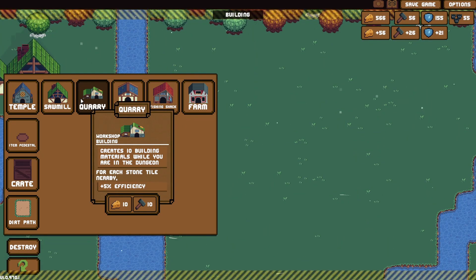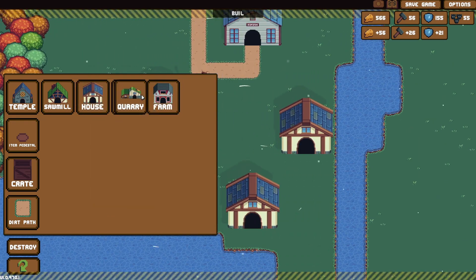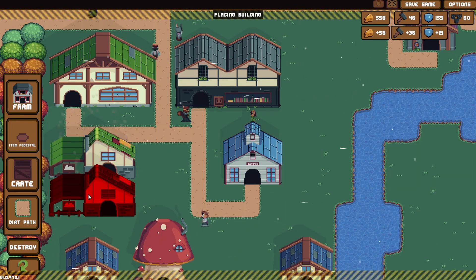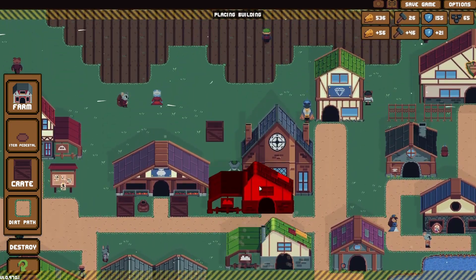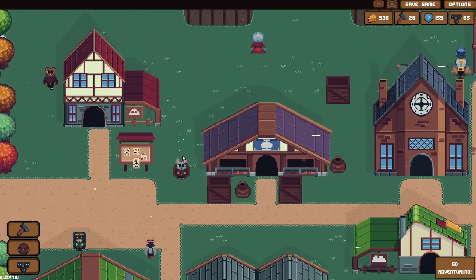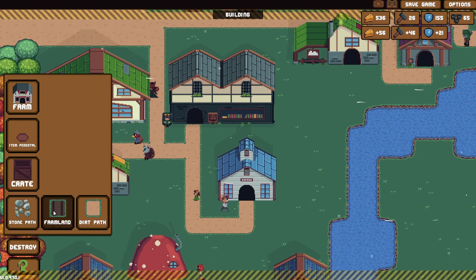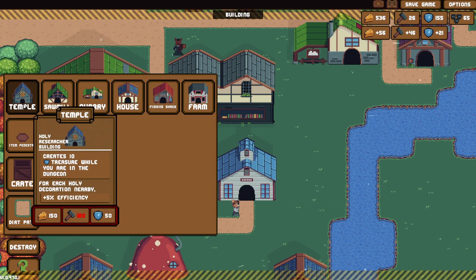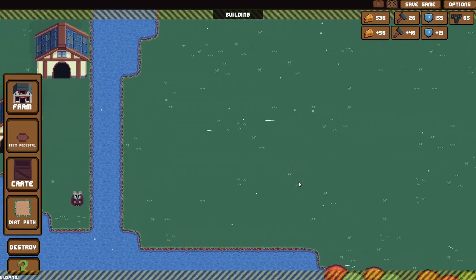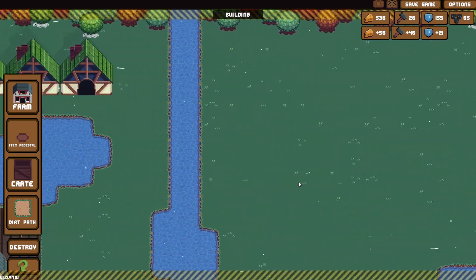This quarry is so cheap — create 10 building material while you are in the dungeon. Near stone tiles, you can always move it later. Why is it so cheap? I'm sure at the end we'd love to have this right next door. Oh, they get more and more expensive, that's right. They're pretty cheap. Can you put stuff in any of them? Stone tile nearby — is this a stone tile? We have to build stone for it. I don't get it, there's no stone around here.